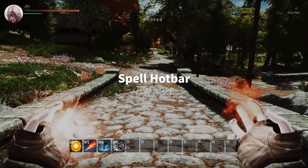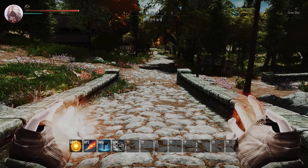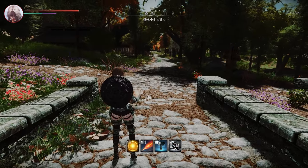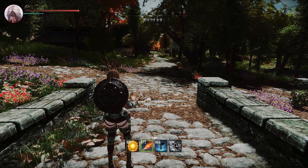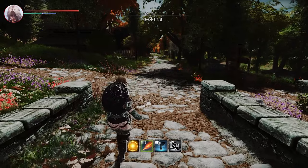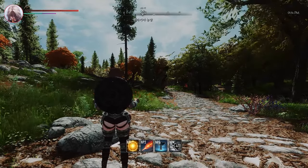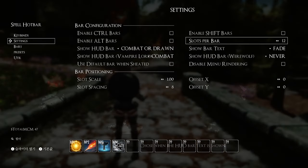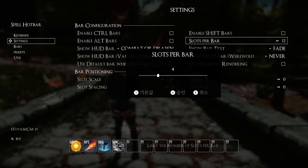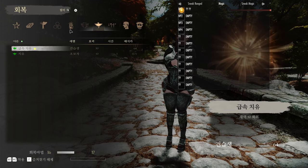Next up is Spell Hotbar. This mod adds an MMO-style hotbar system to Skyrim. You can assign spells, shouts, powers, and more to hotkeys, and switch between different hotbars depending on your weapon type. The hotkeys will appear when you draw your weapon and disappear when you sheathe it. You can configure the hotkeys, the number of slots, and other options through the MCM menu. You can also assign spells or shouts to slots by pressing the hotkey in the magic menu.